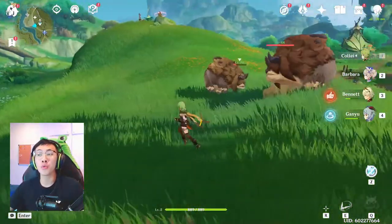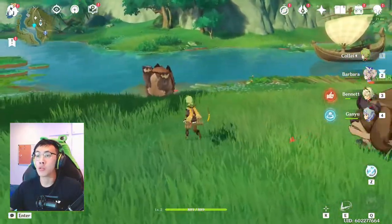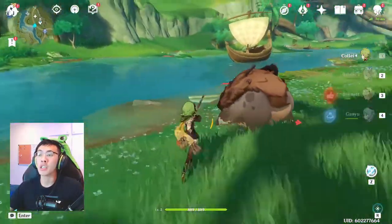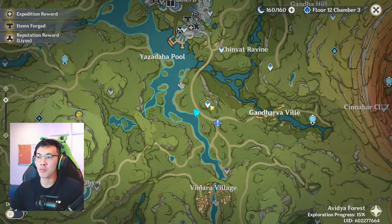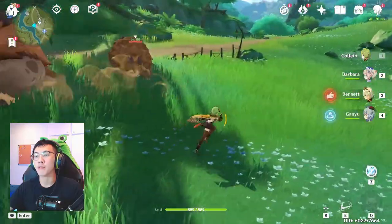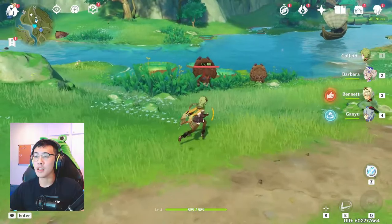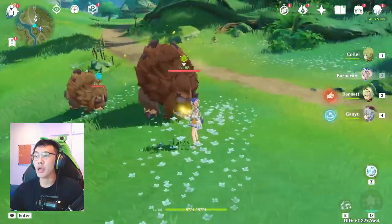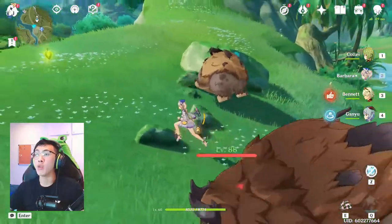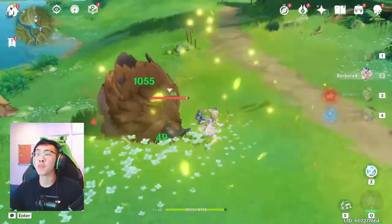Let's talk about what the Bloom reaction actually does in terms of elemental application. Let's apply the Dendro element once again after resurrecting the characters so we have a fresh plate. We apply Dendro and then — look at that — it washes away the reaction yet leaves the Bloom reaction there.